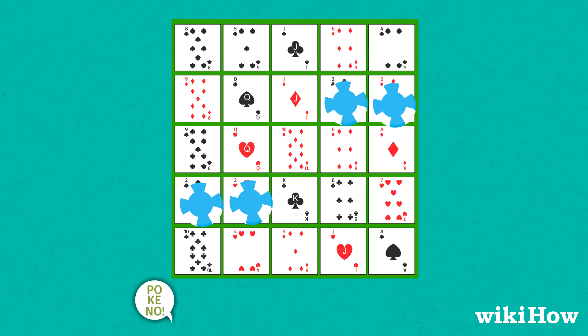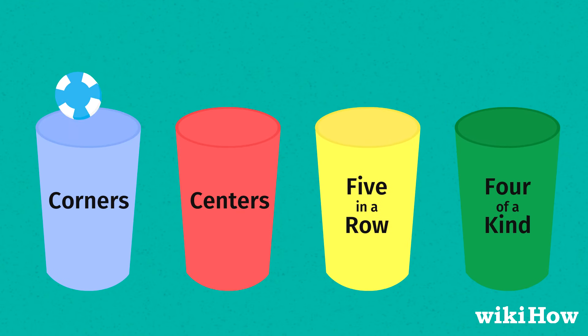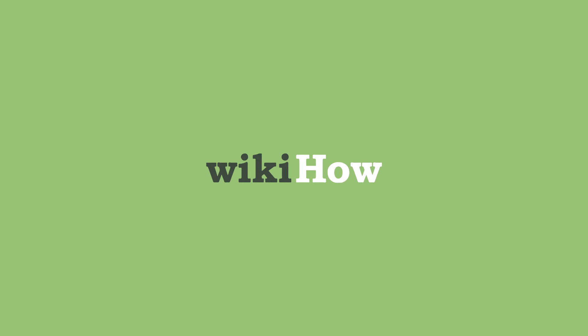The dealer continues drawing and calling out cards until one player either covers the center space on their board and wins centers, covers the four corners on their board and wins corners, gets five cards in a row horizontally or vertically on their board and wins five in a row, or gets four cards in the same rank on their board and wins four of a kind.